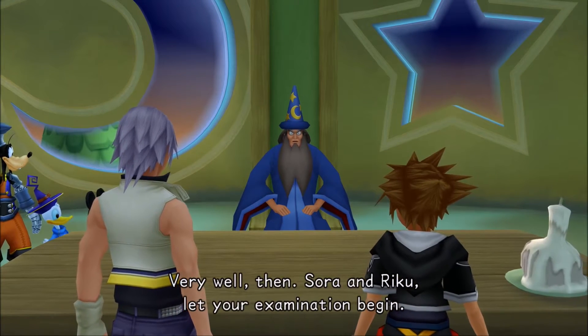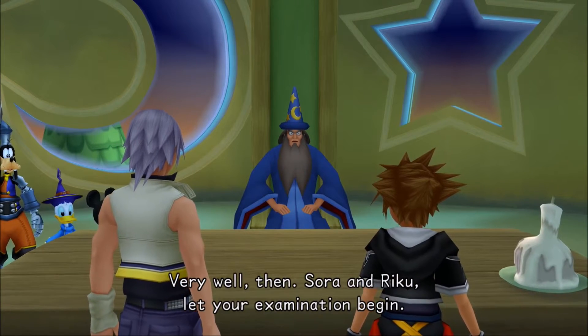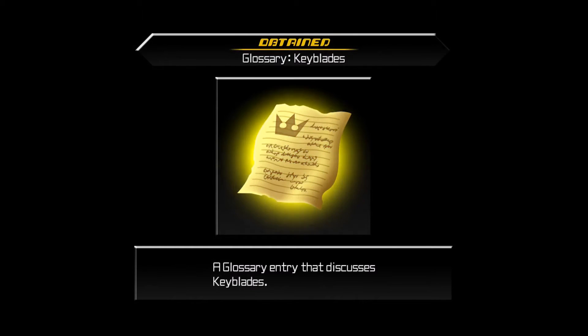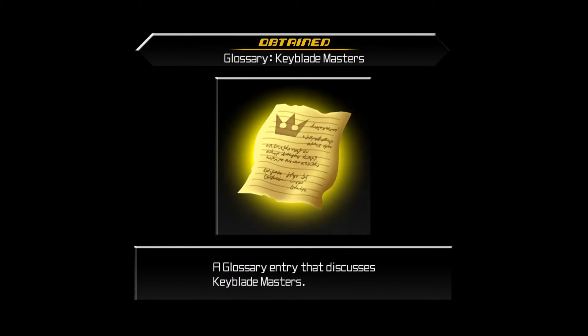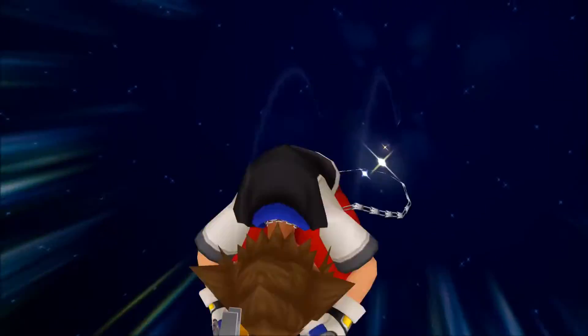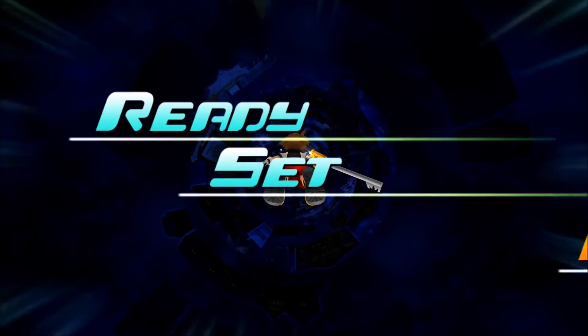Very well then, Sora and Riku, let your examination begin. Riku is exactly the embodiment of what neither Eraqus nor Xehanort could agree on. Glossary Keyblades, Glossary Keyblade Masters, Glossary Master Xehanort — oh wait, this whole episode is going to be us reading. And also Super Mario Galaxy. Wait, what's that? Dice mode — in this minigame, you take down enemies and collect prizes as you fall at high speed.